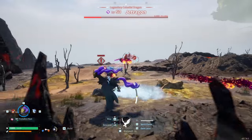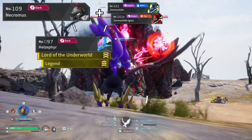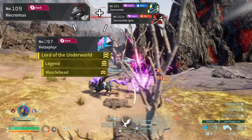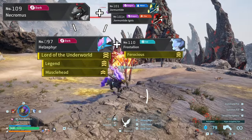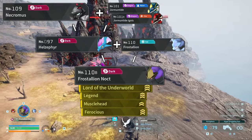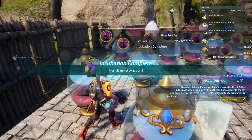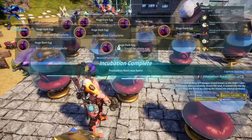The breeding formula: Necromis crossbreeding with either of the two Yormantais hatches a Hellsepher, with the potential of passing down Lord of the Underworld and Legend. One of my Yorms had Musclehead, so I could pass that down too — giving me three of the four passives in one generation line. Ferocious would be passed down by my Frostalion, which I already had one with Ferocious. However, we still face the agony of crossbreeding, trying to get the perfect trait combination passing down through Hellsepher and then into Frostalion Noct — as you aren't even guaranteed any passives passing down, let alone all together.